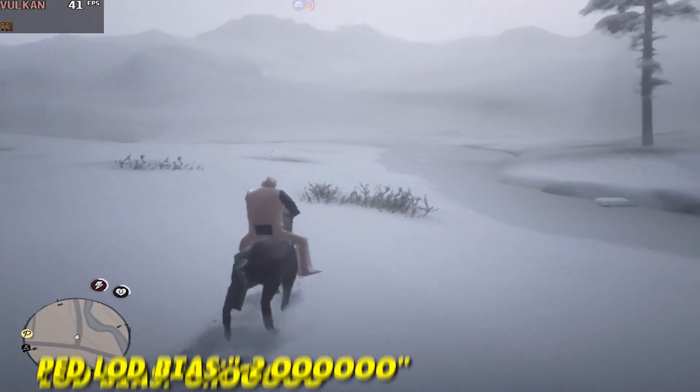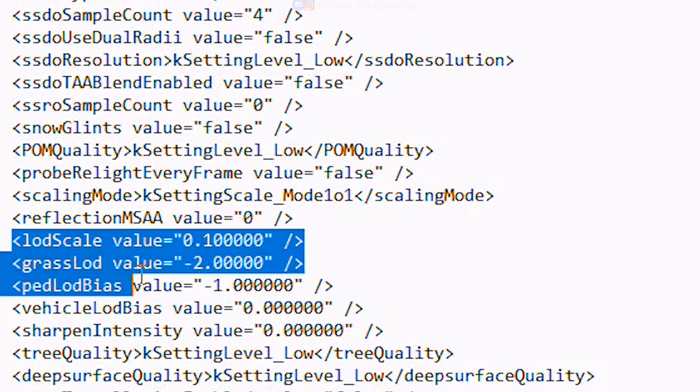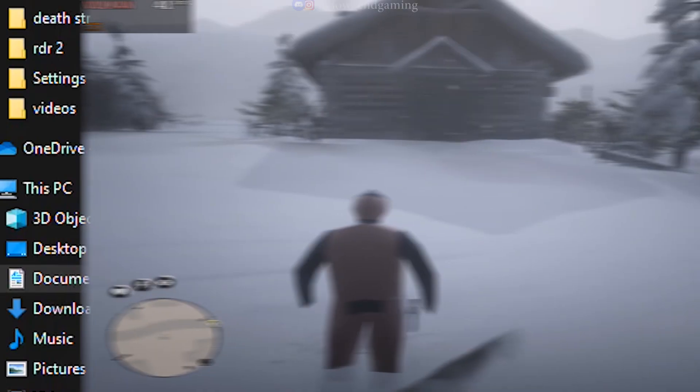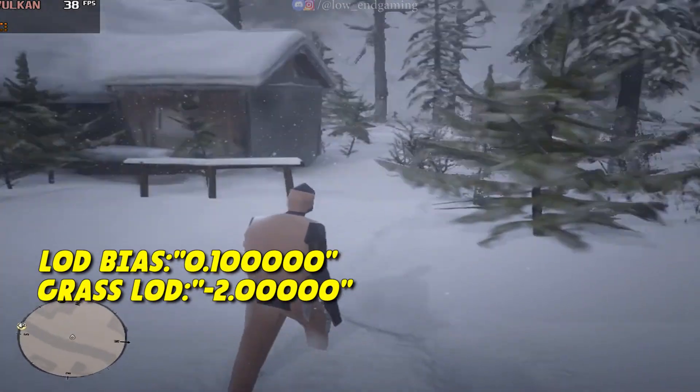If you want more quality, go back to the config file and adjust LOD bias, grass LOD, and pet LOD bias as I demonstrate. Save the file, set it to read-only, and check how the game looks and runs on my PC. It reached a smooth 40 FPS.